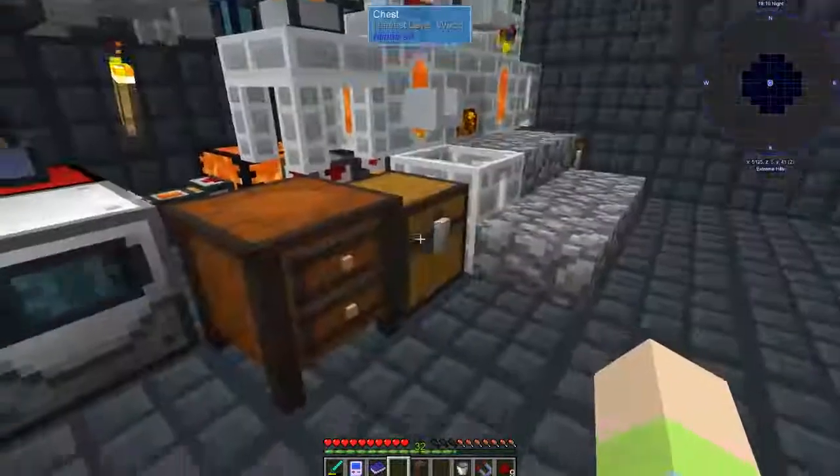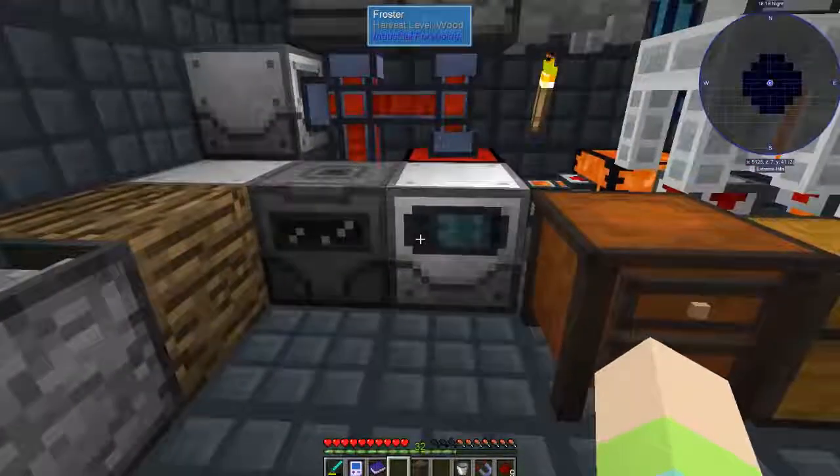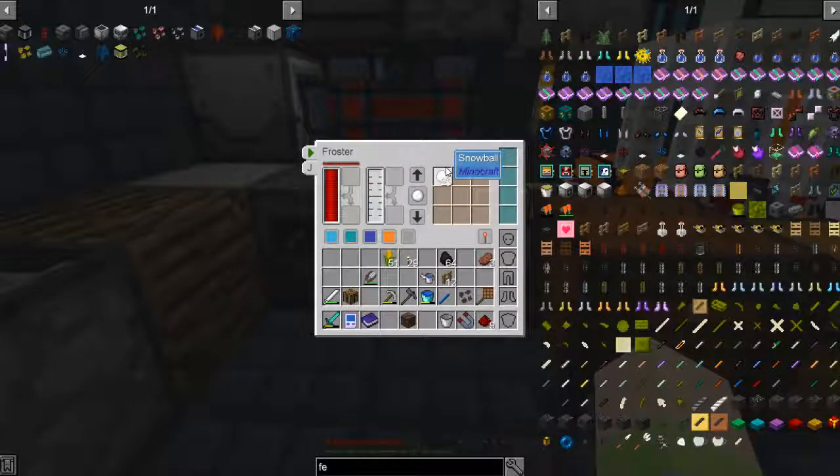We've got snowballs now. I put the froster over here and we've got a snowball - super cool. All you have to do is fill it with water and then you can pick what you want: you can make ice, packed ice, and snowballs. I'll just leave it on none selected so we can put stuff in without worrying about that.